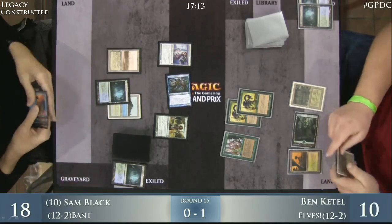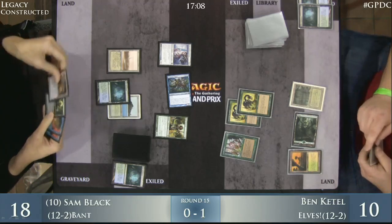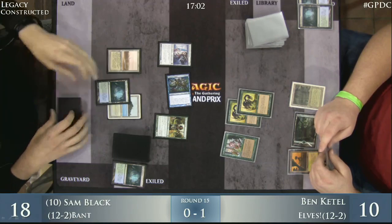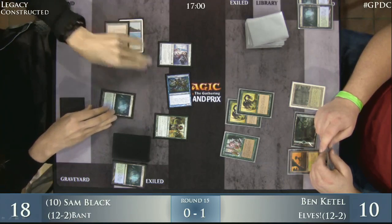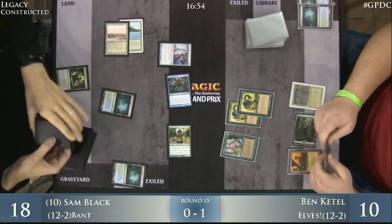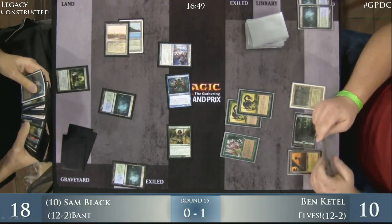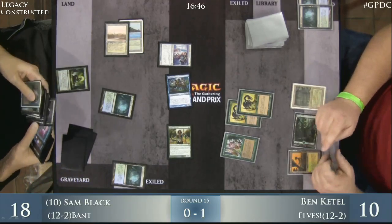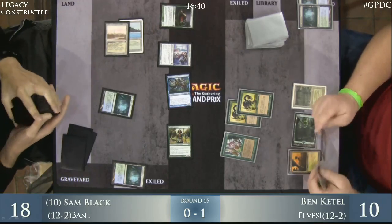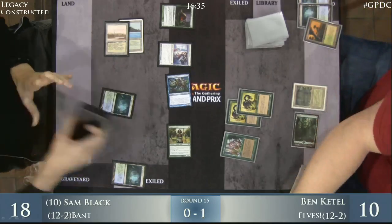Unfortunately for Sam, he's still a mana away from being able to hard cast the Force of Wills, and he'd have to exile one as he doesn't have a blue card right now. But with the board state the way it sits, he's looking in great position. He's going to Green Sun Zenith for two — let's see what he gets. Scavenging Ooze it is. Ben Kettle is down to 10 life. Sam Black is looking to be in the driver's seat again, though he looked like he was in the driver's seat in game one too.